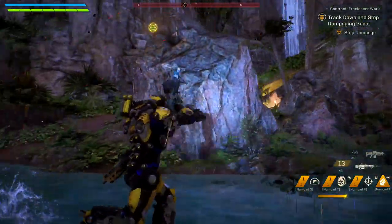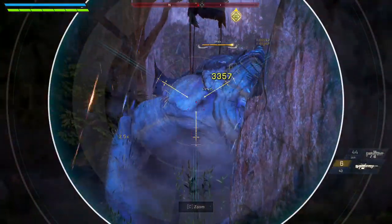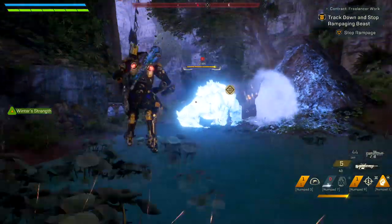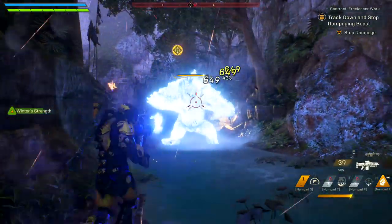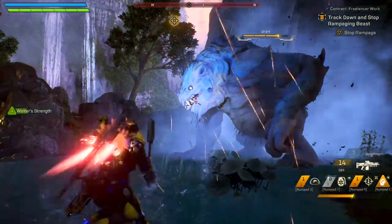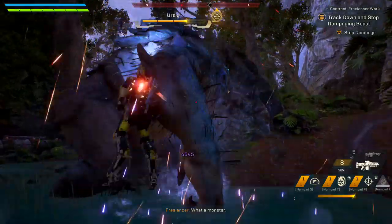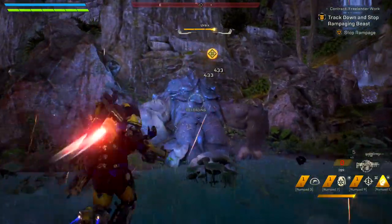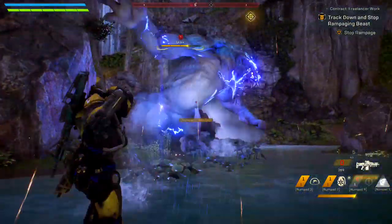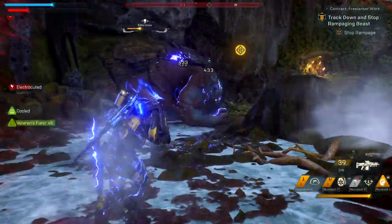Let's use this battle against an Ursix as an example. These large, grounded enemies have limited access to ranged attacks and are difficult to prime. A Storm can hover outside of melee range almost indefinitely and easily dodge out of the way of its rock throws, while keeping it constantly primed with abilities like Frost Shards. My Frost Grenade isn't strong enough to prime the Ursix with a single activation, but paired with a sniper rifle that applies the same freeze effect as my grenade, I can prime and detonate throughout the encounter.